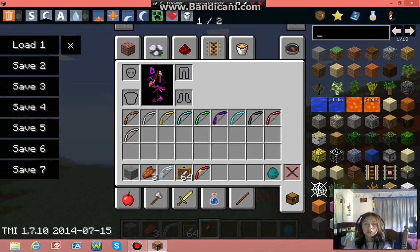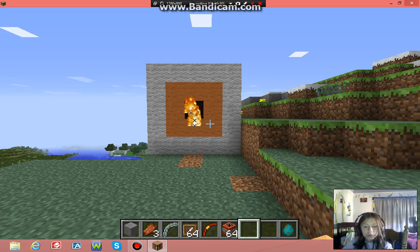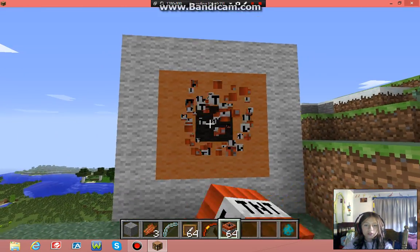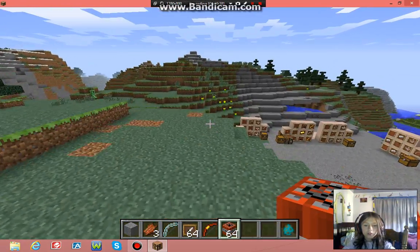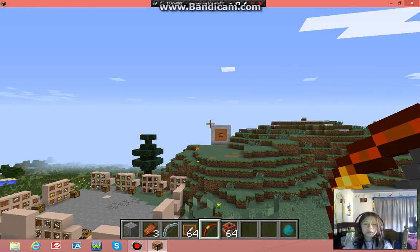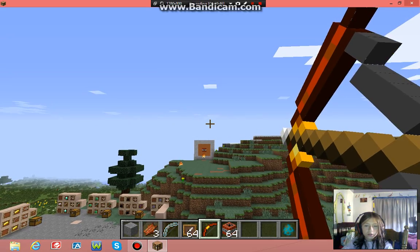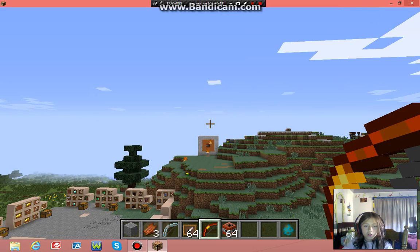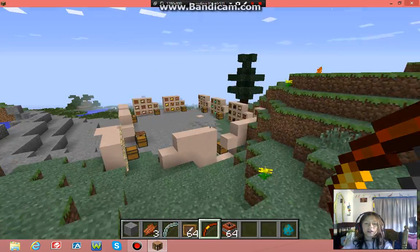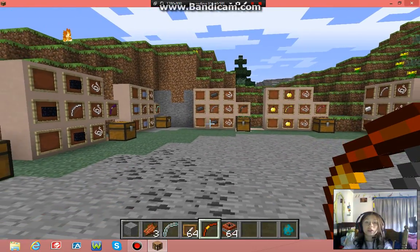If you put some TNT down and shoot it with the fire bow, you know what's gonna happen. Let's see if I can get a bullseye from all the way over here. Fire! Got a bullseye barely. Well, I hope you guys enjoyed this video and I'll see you guys in the next one, bye!